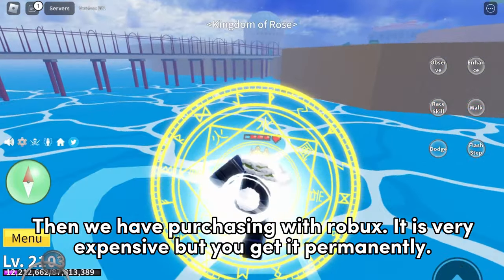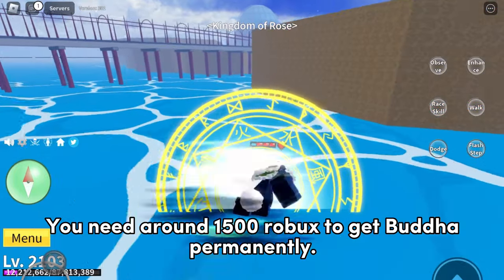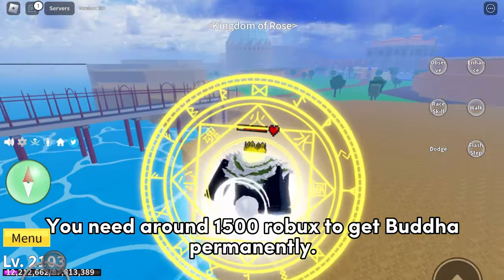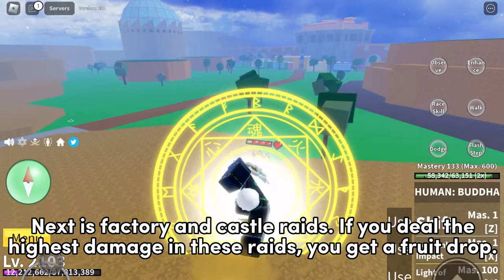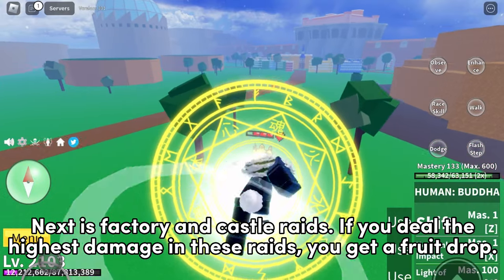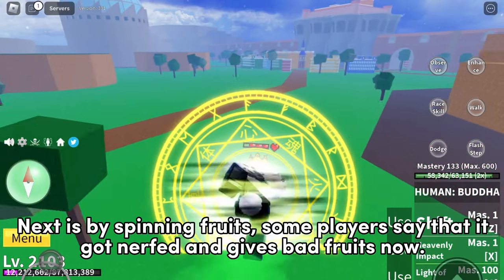Then we have purchasing with Robux — it is very expensive but you get it permanently. You need around 1,500 Robux to get Buddha permanently. Next is factory and castle raids: if you deal the highest damage in these raids, you get a fruit drop.